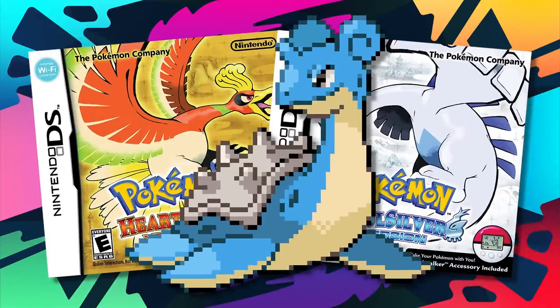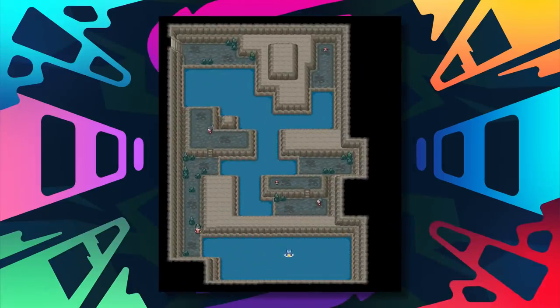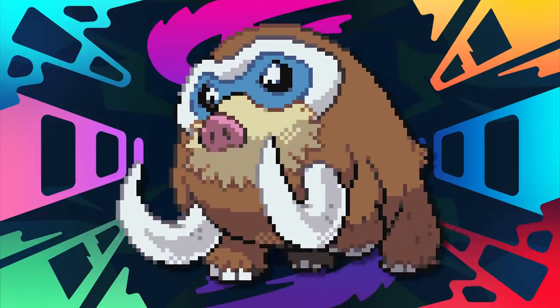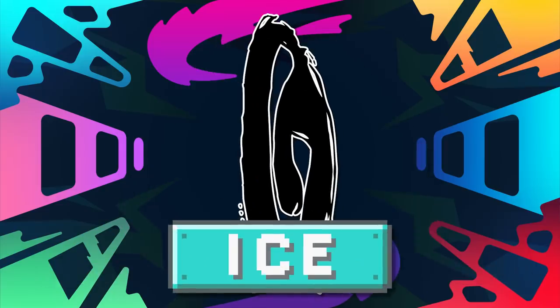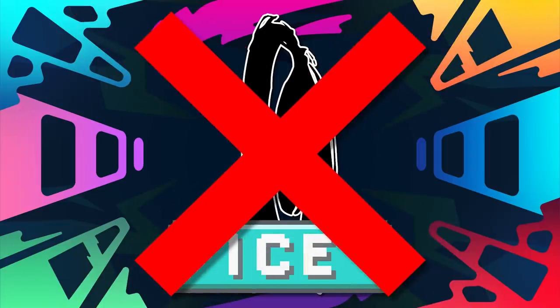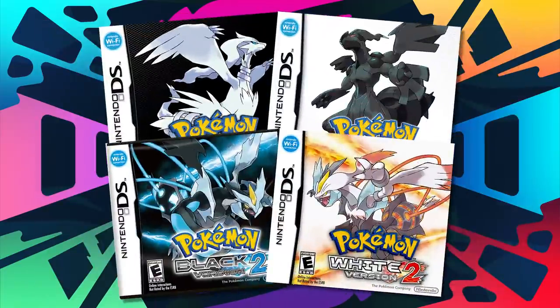Lapras is the option for HeartGold and SoulSilver, as you might have guessed considering it was the pick for Gold and Silver. It's a similar situation — Jynx isn't available until late while Lapras can still be grabbed at the same time. Jynx also just isn't as good as it was in Gens 2 and 3. I looked into Mamoswine but again, it's just too late in the game. I don't get why Game Freak designs Ice type snowy areas to be so late — it gives me a new appreciation for Sword and Shield having random weather in the Wild Area so tons of Pokémon are available early.